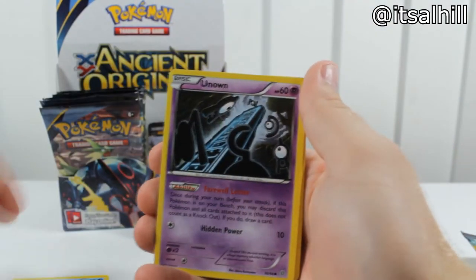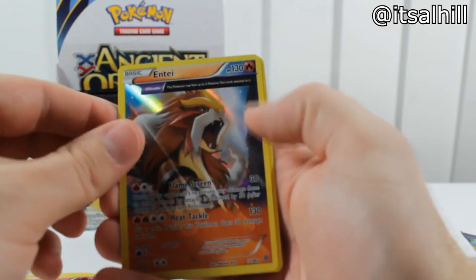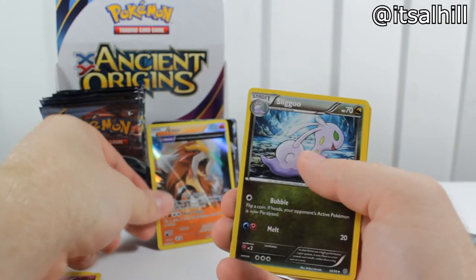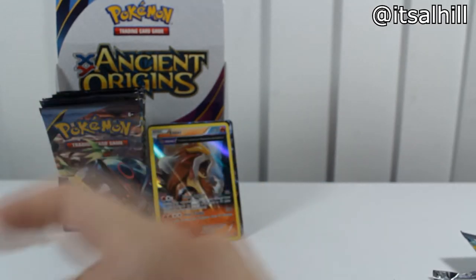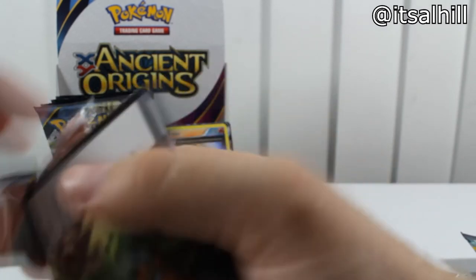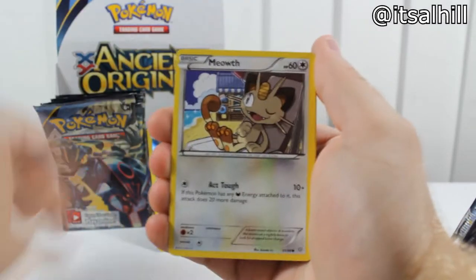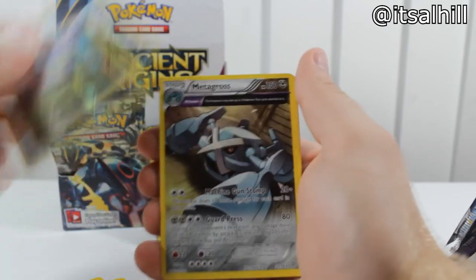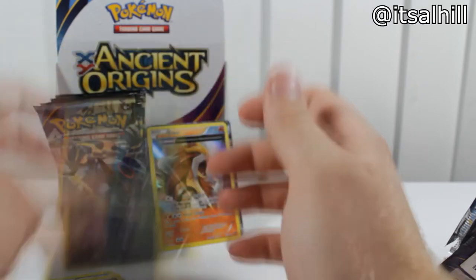Quagsire, Magikarp, Unknown, Baltoy, Malamar, Cottonee, Entei — that is our rare, pretty sweet art, I like that. Along with Gyarados, Sliggoo, Faded Town, Rado. Magikarp, Meowth, Spinarak, Baltoy, Quagsire, Sliggoo Reverse, Metagross, Energy Recycler, Metang, Sableye.